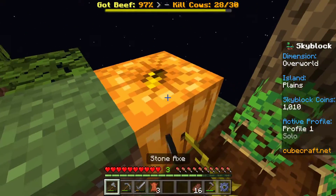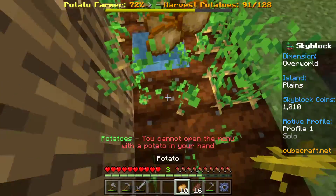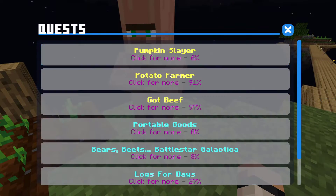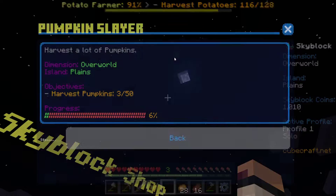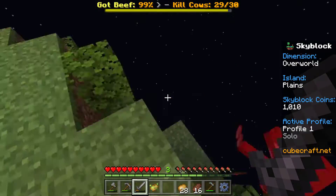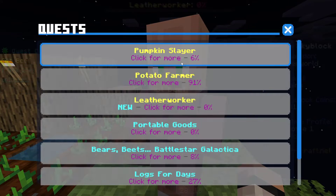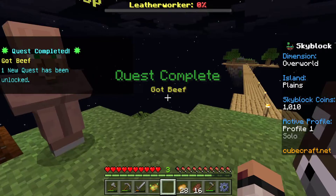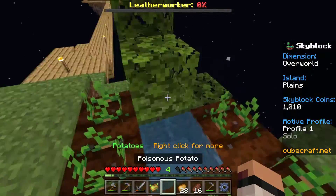Okay, pumpkins. We're getting there — it's taking a while, but we'll get there. We're flying through the potatoes. Potato Farmer — oh yeah, we're almost there. Two more cows. We're at three pumpkins. Let's go — complete! Got beef. Leather Worker — I knew they were going to ask for us to make leather helmets and chest plates and stuff. That is why I waited — I knew it was going to ask for that. It just seemed like the obvious thing, so I'm so glad I waited.